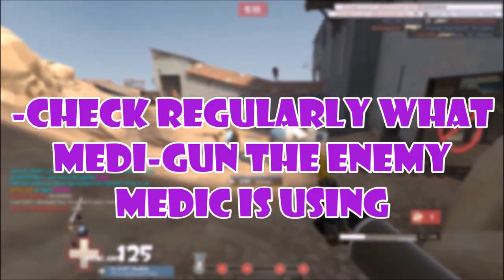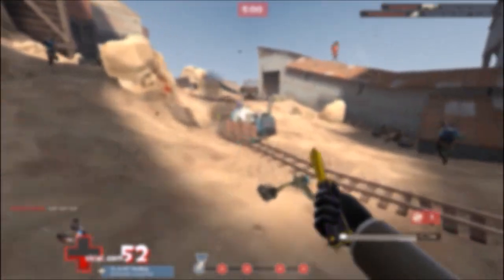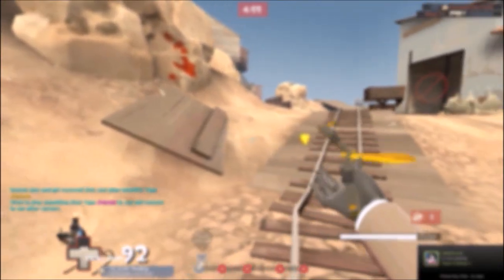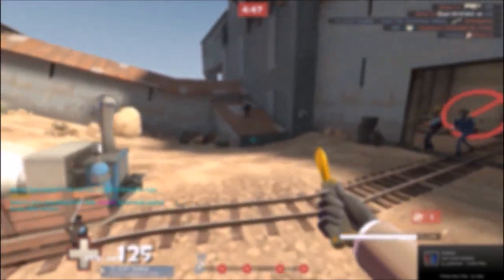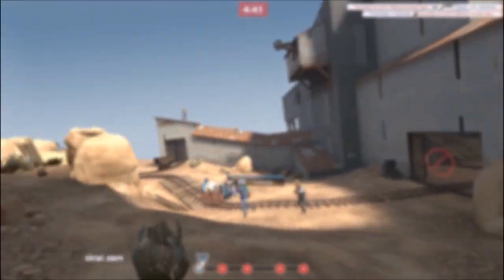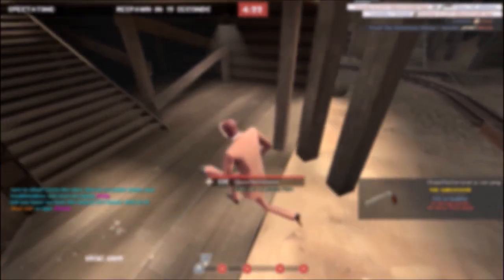Third point: check regularly to see if the medic is using crits or uber, not just at the beginning of the game. How you do this is, you disguise as the enemy medic, pull out your sapper, and press your redisguise button. That'll bring out the enemy medic's medigun so you can see if they're running crits or uber. You want to do this multiple times — for example on Viaduct, check it at the start, but also check again as you're walking to mid, since it takes a while to get there.